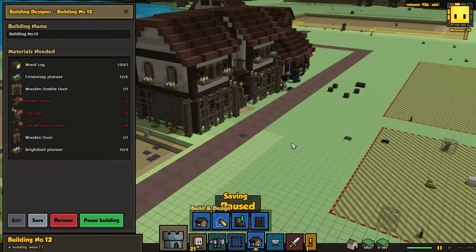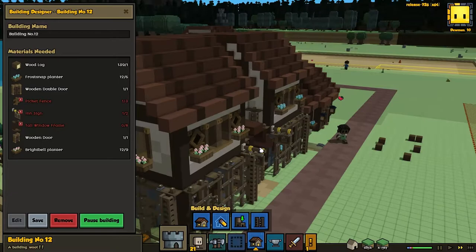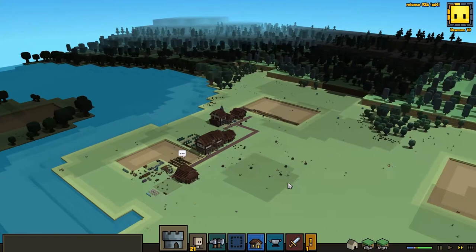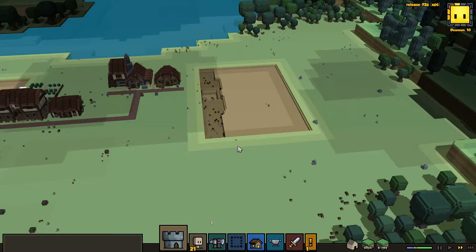We are nearly done, actually. We just need to make a few more of these tall window frames — I can't see where we would put them since it looks like they're all filled in. Oh no, they're not filled in — they're just shadows of their former selves. We get attacked from here a lot. We probably should try and wall this off — we will eventually. We're going to build the moat and then the wall behind it.